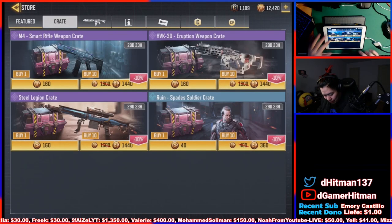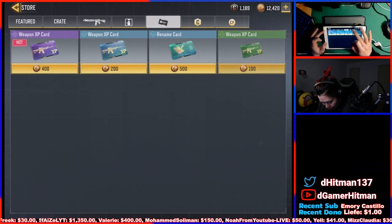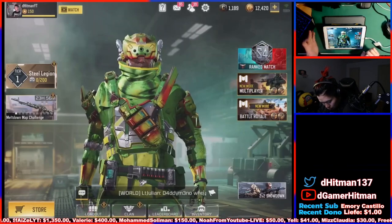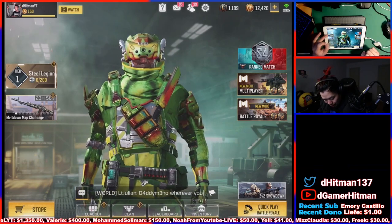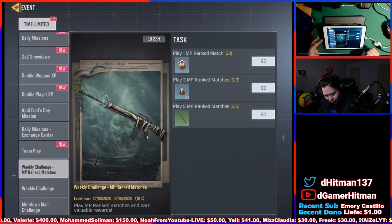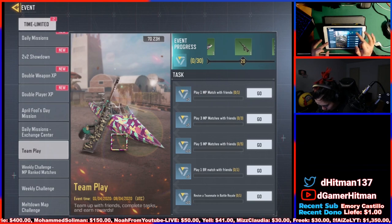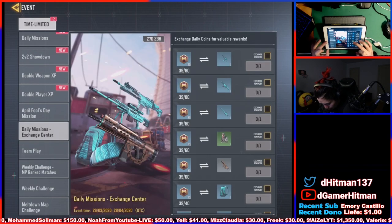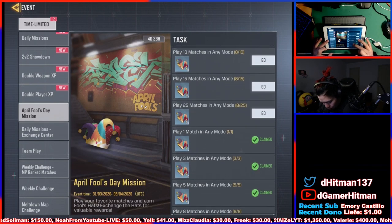I don't know how much it's gonna cost me, but we'll see how that goes. We're gonna check to see if there's anything else new. CP featured — nothing too crazy. We're gonna be buying the battle pass, but there are so many new challenges. Yesterday there was the April Fool thing. There's gonna be a team play event to get some frames — nothing too crazy.